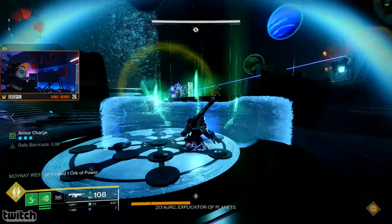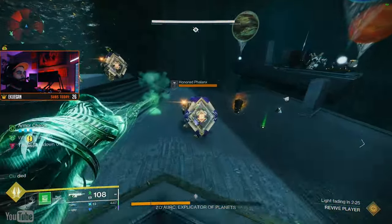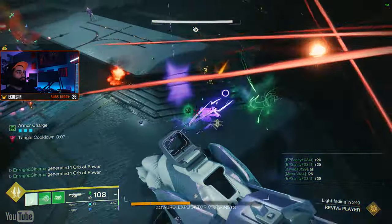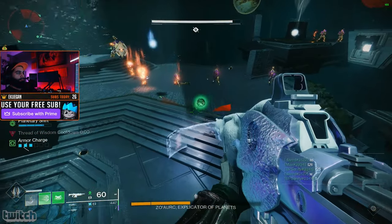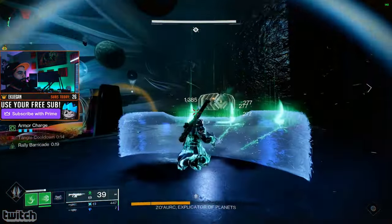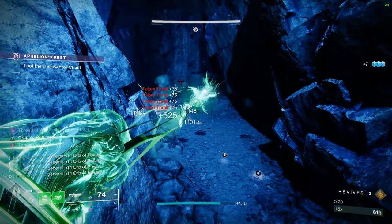This is the best Titan Strand build in Destiny 2. It offers unlimited grenades, unlimited melee, unlimited class ability, is super tanky, has decent heals, and is an orb-making machine. If you just want to copy the build, timestamps are in the description, but if you want to understand the build, stick around. These builds are not set in stone — they're a stepping stone for you to find your own build.